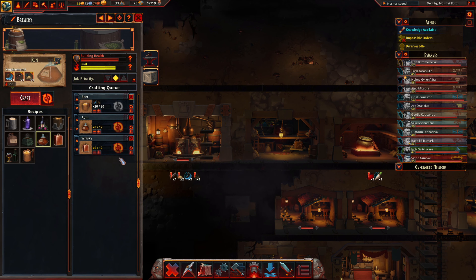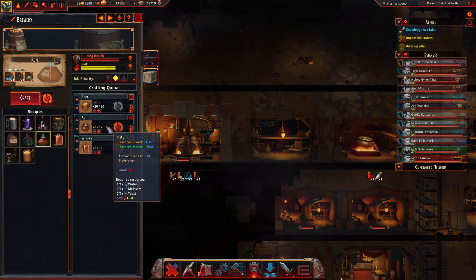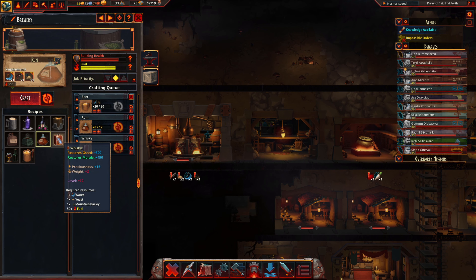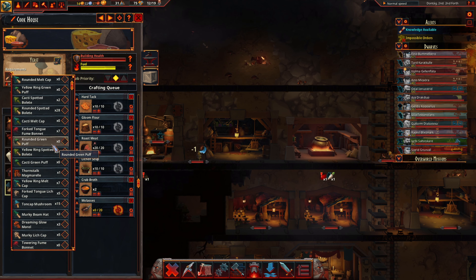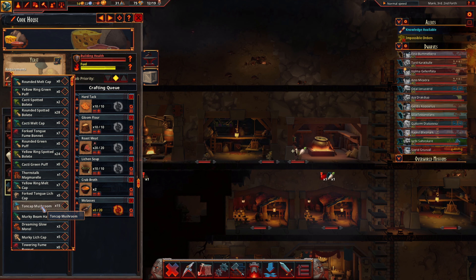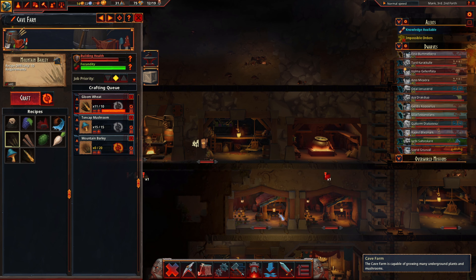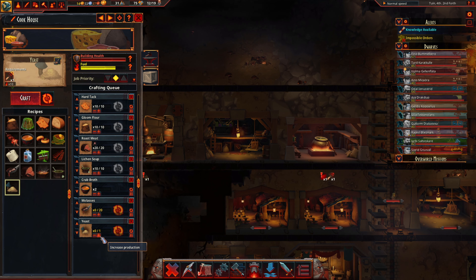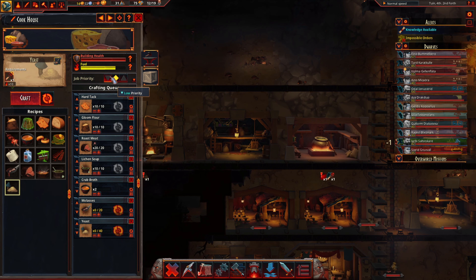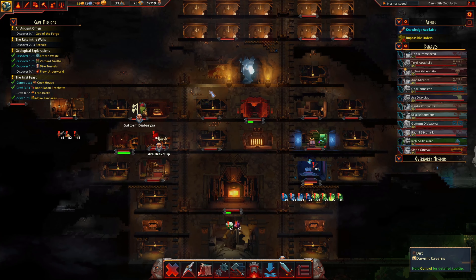We've got the mushrooms, the barley, and we're now making the molasses. Let's do 20 there as well. We need yeast — they both require yeast. Yeast is just mushrooms. Making it from ton cap mushrooms means we will just naturally produce more. Let's set up 40 yeast — very nice. And we'll have some lovely whiskey and rum to partake in.